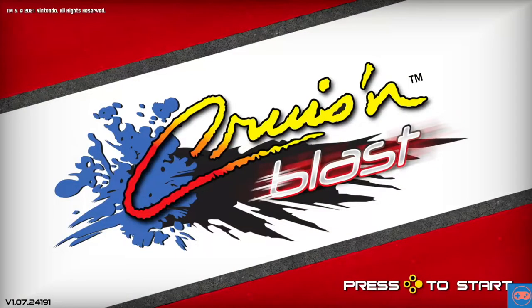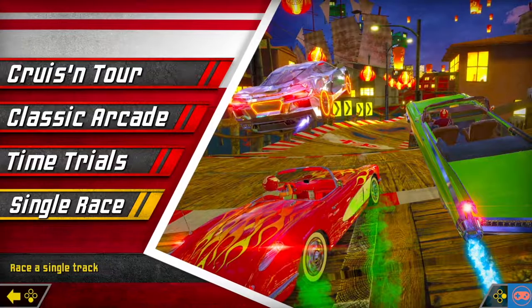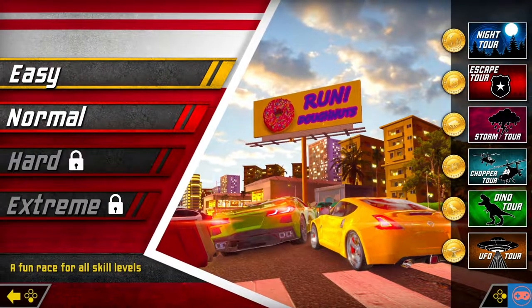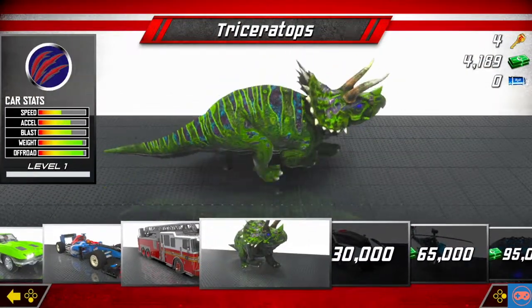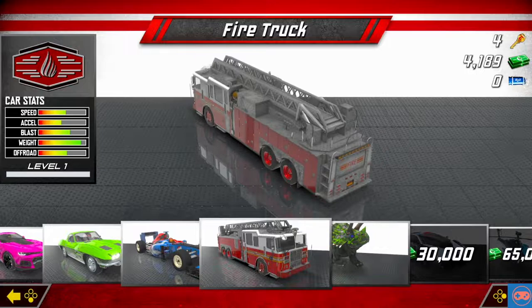Hello everyone and welcome to Super T Console Gaming. We are going to do some random races in Cruise and Blast. We have completed our playthrough of all of the Cruise and Tours, so what we're going to do is jump in and complete some tours but with a different vehicle. We have unlocked some new vehicles - we've got a fire truck, a triceratops, and the Rubino Bullet as well.